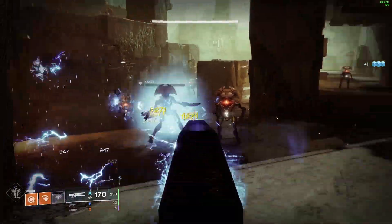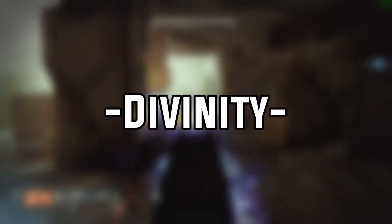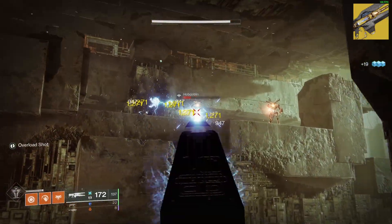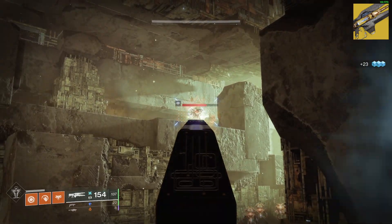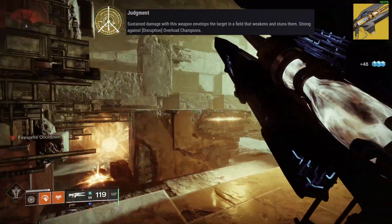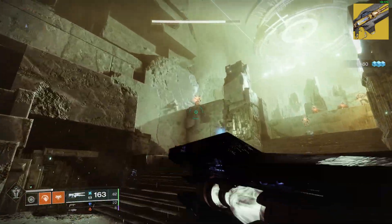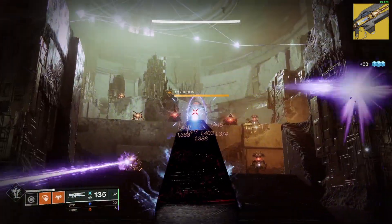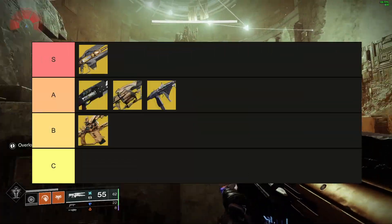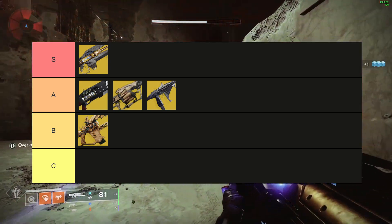Next we have the Garden of Salvation, bringing the most controversial and originally absolutely busted exotic — the Divinity. Until its nerf, the Divinity was a staple in Day 1 raids. I'm almost sure Day 1 King's Fall was impossible to DPS check the Warpriest without the use of Divinity. Even after its nerf, the Divinity's perk of applying a 15% damage buff and a giant crit bubble makes it still an absolute king when raiding with new players or if you're just trying to get through encounters as fast as possible, especially when combined with the new Warlock exotic helmet Cenotaph's Mask. The Divinity gets the God tier ranking because of its versatility and insane supportive nature, but I wouldn't go running solo with a Divinity.